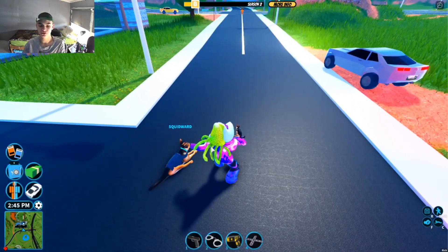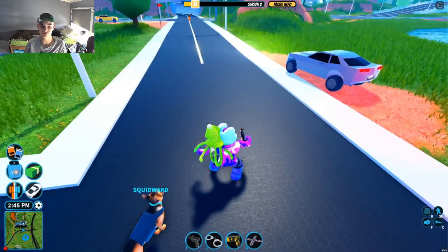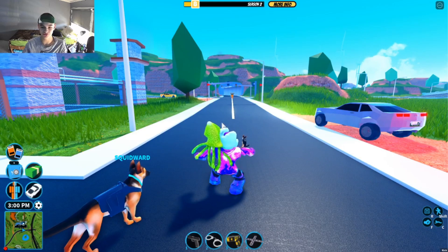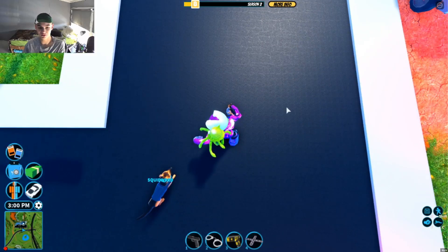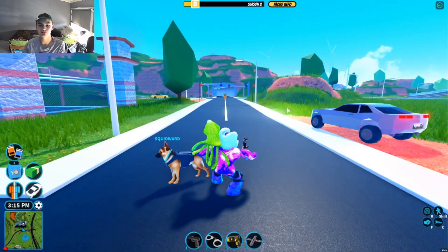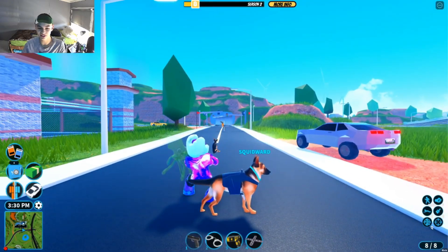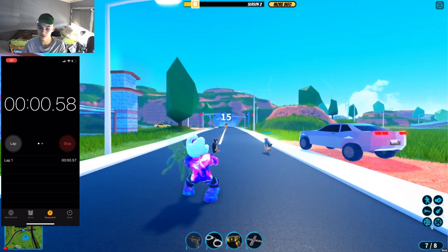First, we're going to test out the speeds of both dogs to see which one is faster. The German Shepherd is probably going to be faster, but just to make sure. My character is standing right at the edge of the road, and my other account is all the way over there at the end of the road. I'm going to shoot my other account and then see how long it takes for the dog to run over there. We'll do this for the Bulldog in a minute — three, two, one, go.